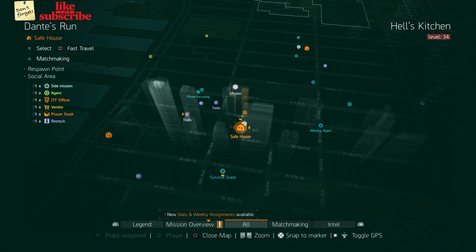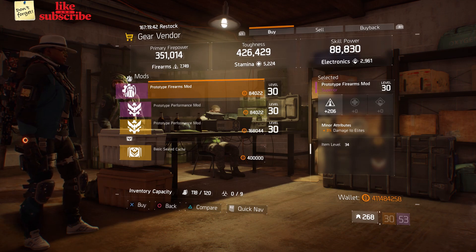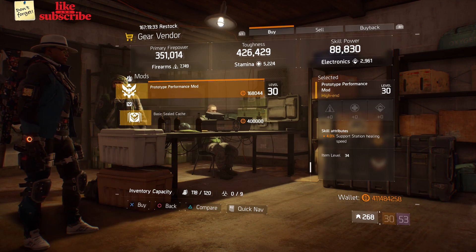For our next gear items, you want to head over to Dante's Run. The gear vendor has a prototype firearms mod with 206 firearms and 3% damage to elites. Also here we got a prototype performance mod with 4% support station healing speed.